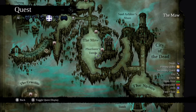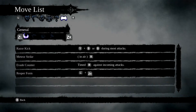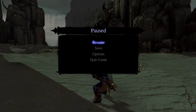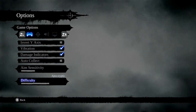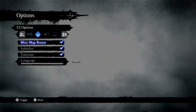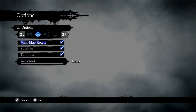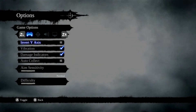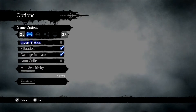Let me just check the options quickly. We've got damage indicators, auto collect — which is probably worth putting on — you can change the difficulty, aim sensitivity, minimap, subtitles, tutorials, language, standard audio sliders, and gamma. There's not really a lot you can do in here. I'm surprised they didn't add in vibration specifically — HD rumble — but it is what it is.